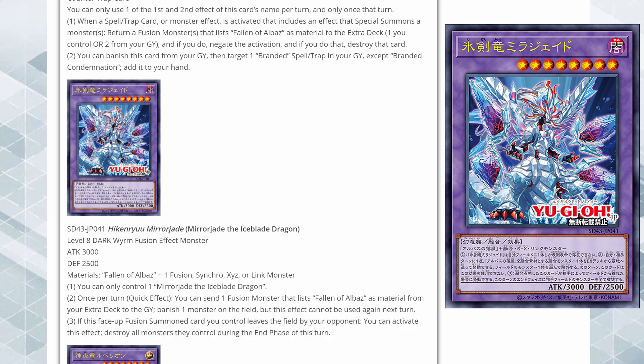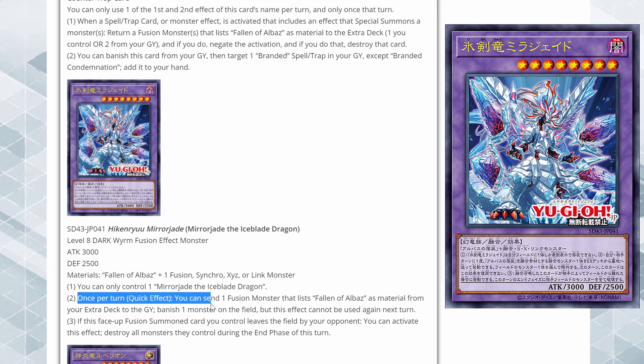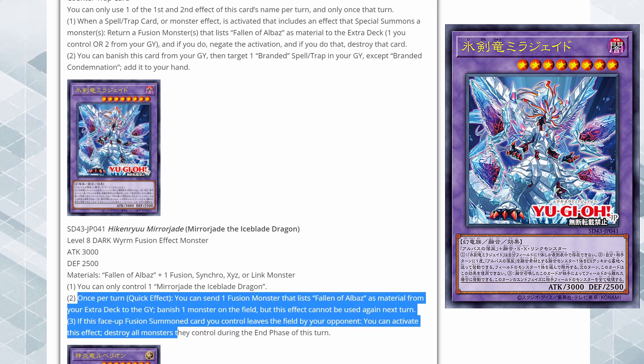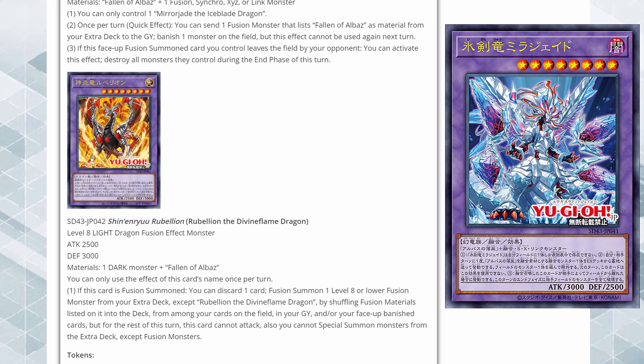The second effect: if this face-up fusion summoned card you control leaves the field by your opponent, you can activate this effect — destroy all monsters they control during the end phase of this turn. It's like a delayed nuke, which seems pretty cool. Getting it out via Super Poly is nice, and if you use Super Poly during your opponent's turn you can use the banish effect and then threaten this nuke. It just says 'leaves the field,' so even if it's banished it should still trigger.